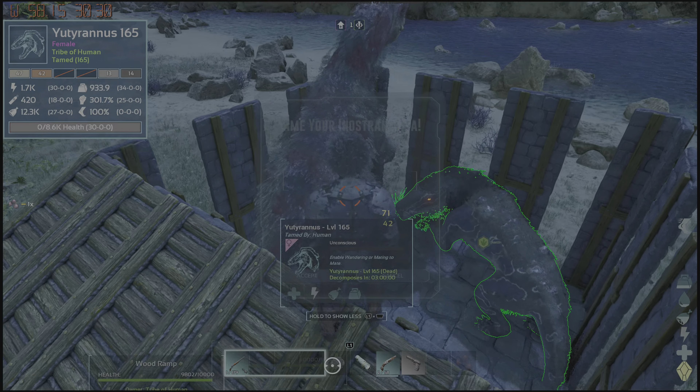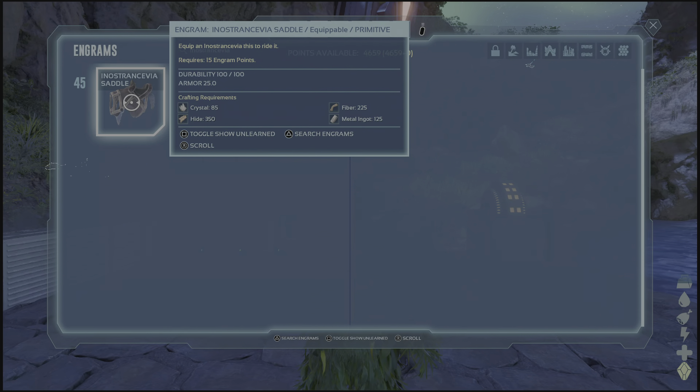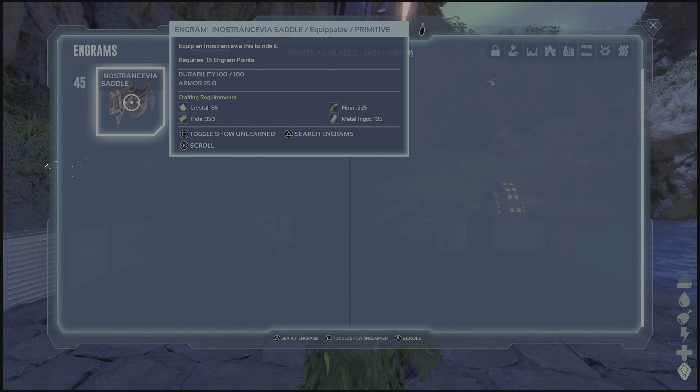Keep in mind you're going to have to sacrifice good creatures to get good affinity and a good taming bonus. Also keep in mind that the Innostransavia only spawns in the Redwoods.